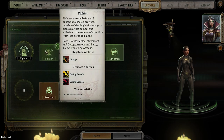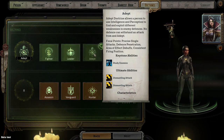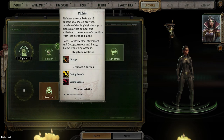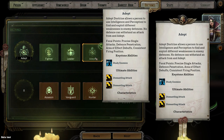Doctrines. Fighter, leader, adept, or marksman. Adept doctrine allows a person to use intelligence and perception to find and exploit different weaknesses in enemy defense. No defense can withstand an attack from an adept's focal point — precise single attacks, defense penetration, area of effect debuffs, consistent firing position. Marksman is the master of all ranged weapons, capable of quickly getting to an advantageous position and raining fire on enemies. Leader warning — this version only contains limited selection; if you plan on playing for 10+ hours, consider selecting another doctrine. Fighter — combatants of exceptional melee prowess dealing high damage in close quarter combat. If we were going vagabond I'd pick fighter, but I feel like we're going to go with adept.